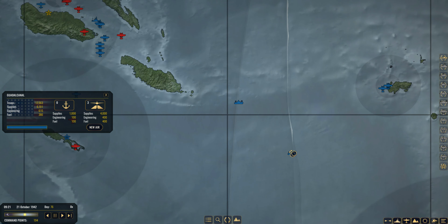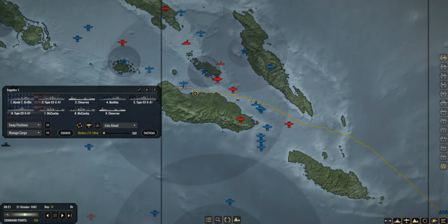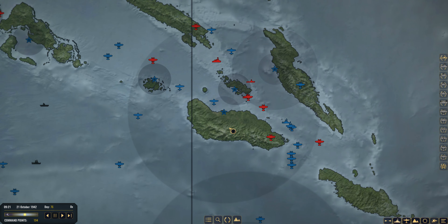We do have a large supply group over here with a lot of engineering as well as some supplies, and the main bulk of fuel in a couple of Cimarons with supplies group 1, bringing standard supplies and engineering as well. Focusing a lot on engineering because we can't carry too much at one time, and it does take a lot of engineering to upgrade Guadalcanal. Once supply group 1 comes over — that will take 21 hours — we'll get that upgrade done. Then it's only a case of upgrading to Level 5 airfield for the final campaign victory.